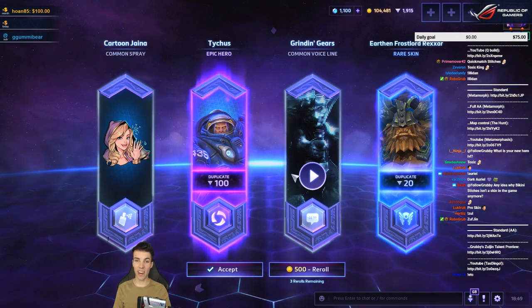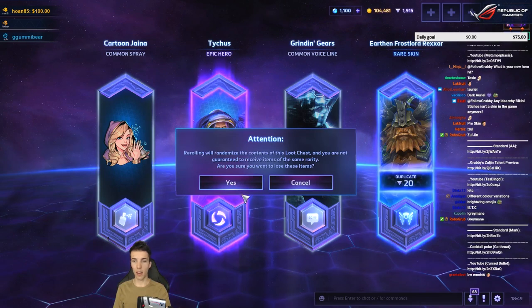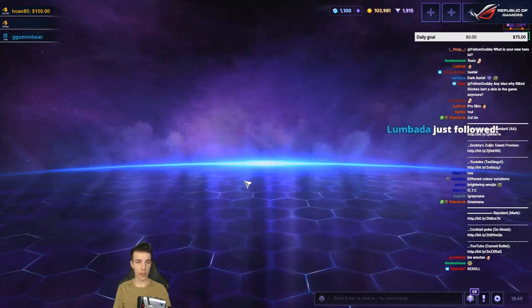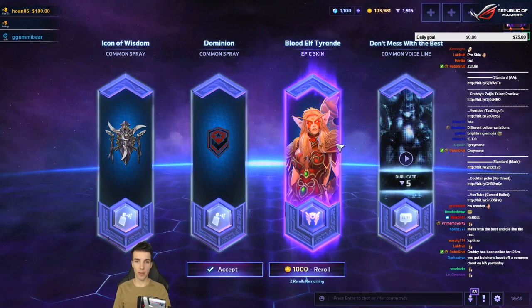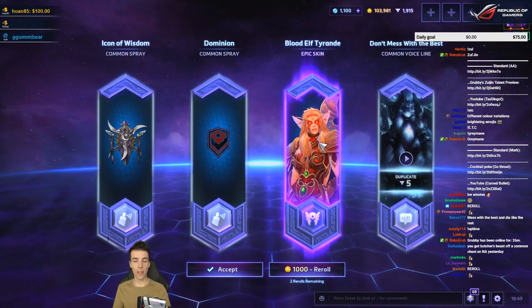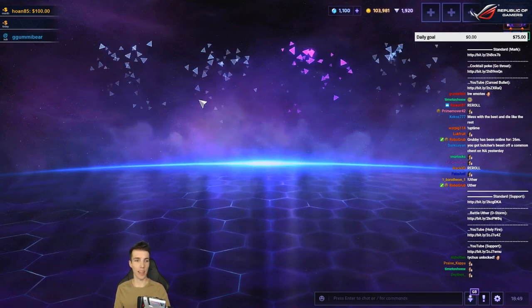This could be better — it's only 120 shards. It's a very cute cartoon Jaina but I'm fairly confident I'll get it sometime in the future. Blood Elf Tyrande — it's less value than the previous one but I didn't own it yet, so that makes it more valuable. I'm glad with that, I'll take it.